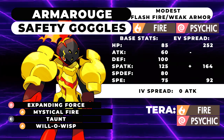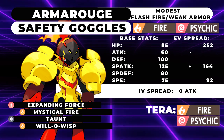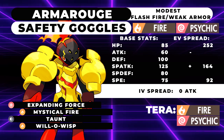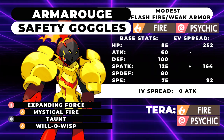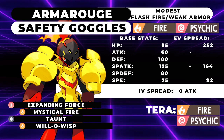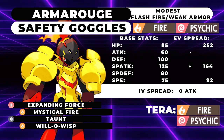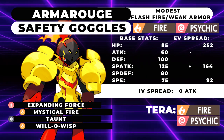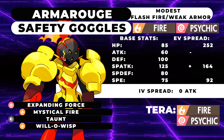Rather than maxing out Special Attack, we max out HP on this thing because you just want as much bulk as possible — this set isn't really meant to pick up KOs. I think it's going to be the sort of Pokemon that you won't realize is annoying until you start facing it. Obviously it is weak to Earthquake and Rock Slide, something you have to consider. However, you're bulky, you can burn those attackers, and you'll probably be fine.